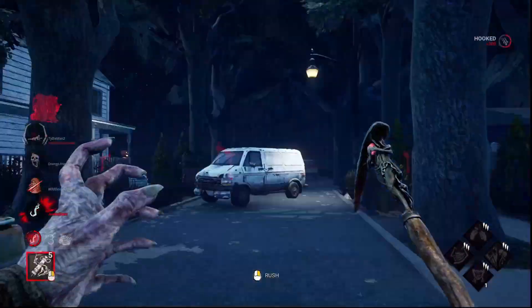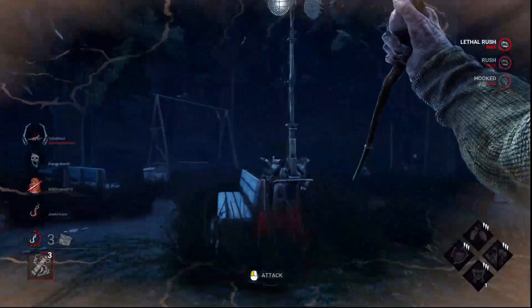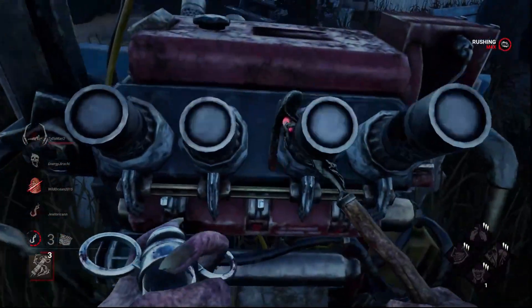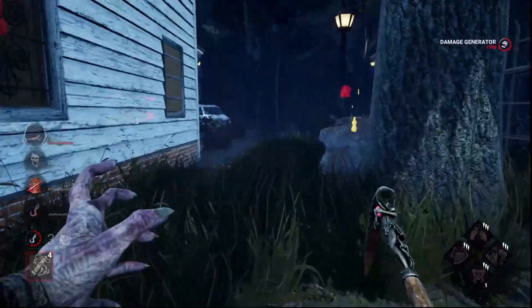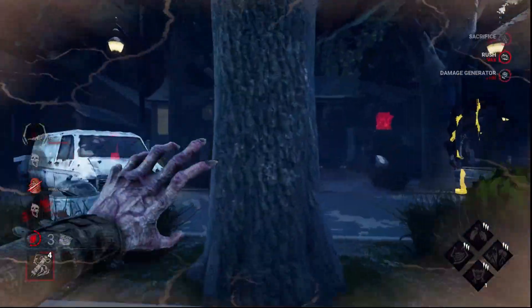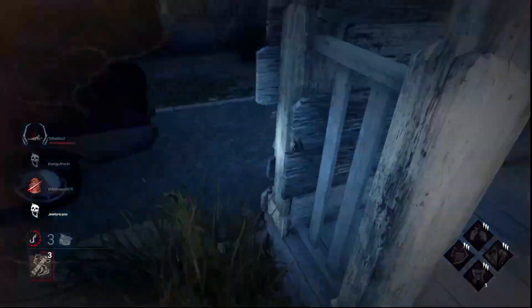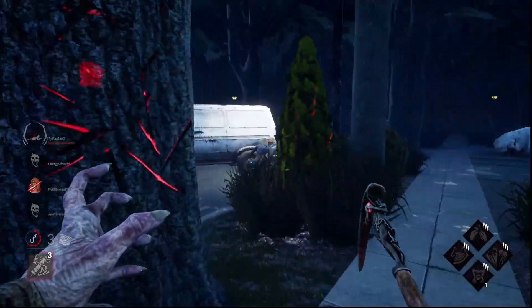I'm going to slug, assuming she's going to try and finish that generator. I pull back here, hit this, then rush quickly back to Steve. She's here — she's not going to get the heal off. I'm going to hit her, and that'll be game.